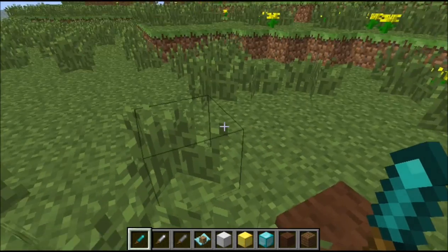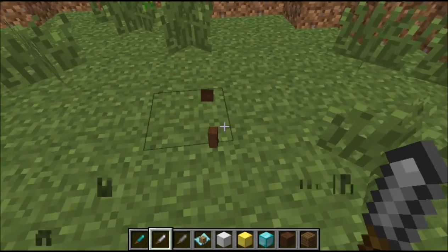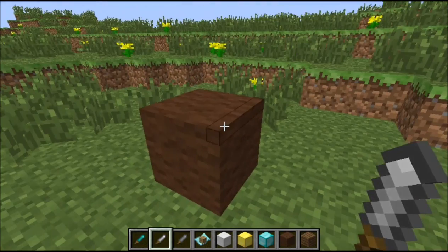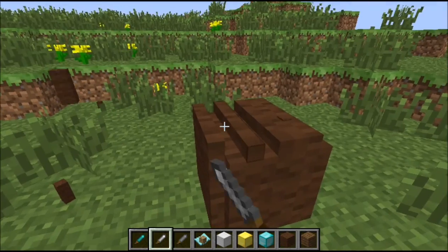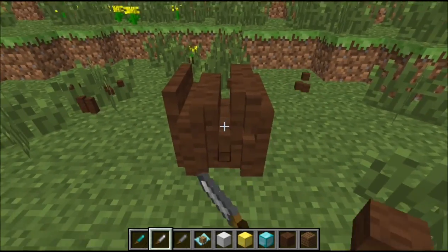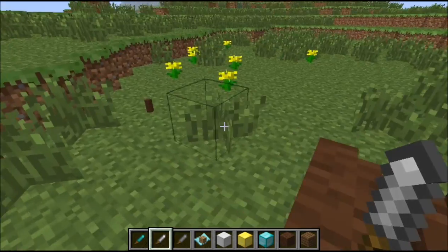The next item is the iron chisel. And this is basically different. Let me put this. So the iron chisel does like this. You can do like this. I don't know. Sorry chocolate block, but I have to do this. It's like I'm eating chocolate.